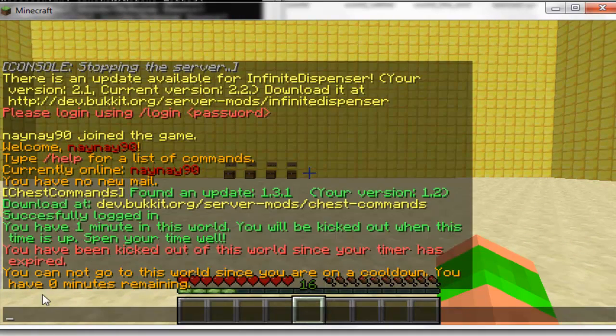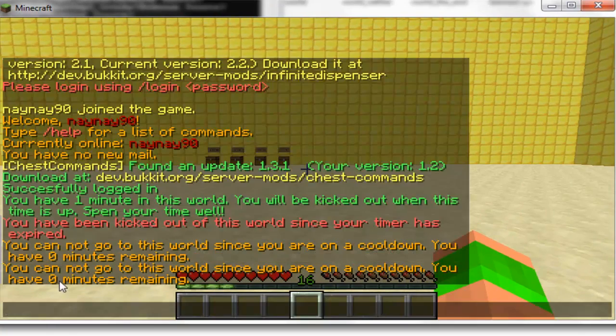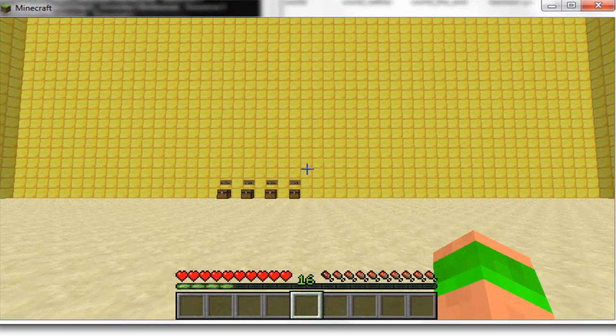As you can see it says 0 minutes remaining. This is because I've set it to 60 seconds in the config, so there's less than a minute before I can go back. I'll quickly just speed up this time again, and once this is up I'll be able to teleport back into the world and be able to use it again for one minute.